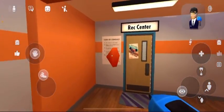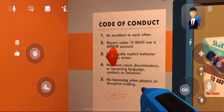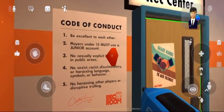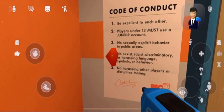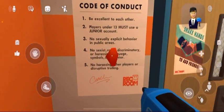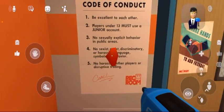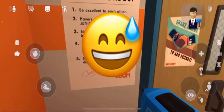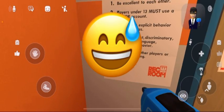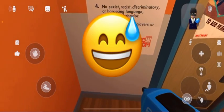First, let you see what the code of conduct is: be excellent to each other. Players under 13 must use a junior account. No inappropriate behavior in public areas. No harassing other players or disruptive trolling. Thanks, coach.